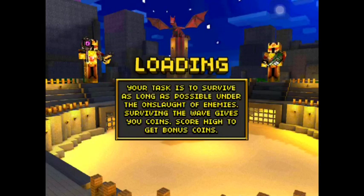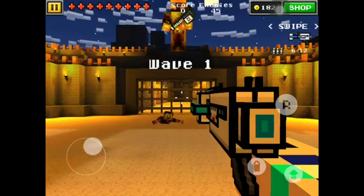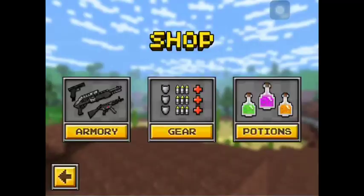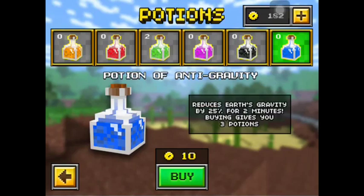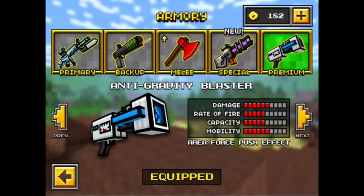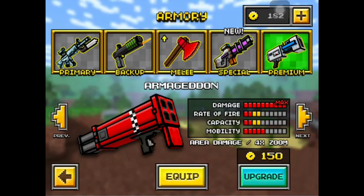as you'll have read by the title, I'm going to be showing you how to escape the survival map. Now this is actually pretty hard. I've done it with an anti-gravity potion and without, but you will need either the anti-gravity blaster or the rocket RPG.